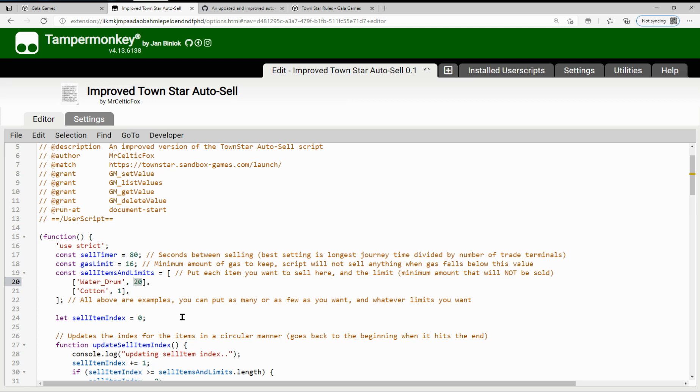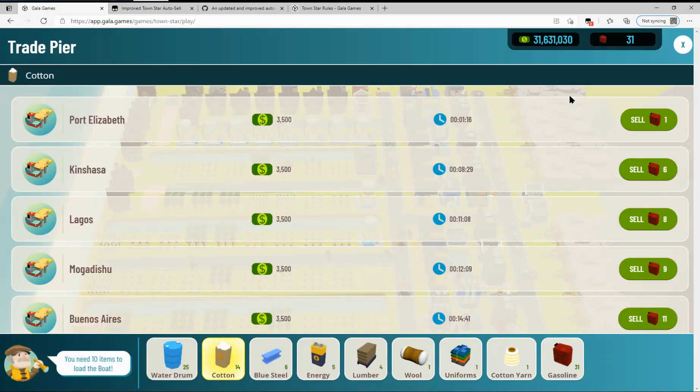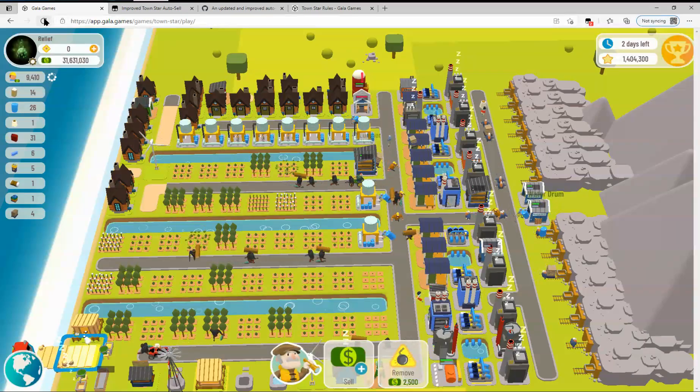So in this case, I want at least 20 water drum, and I want to keep at least one cotton. I'm going to save that, go back to Gala Games, and refresh my page.